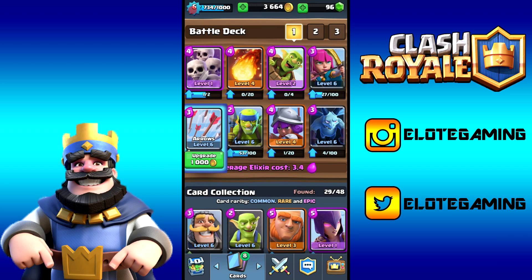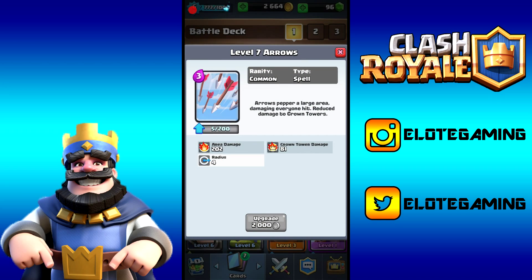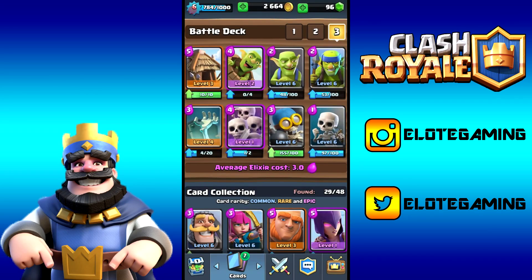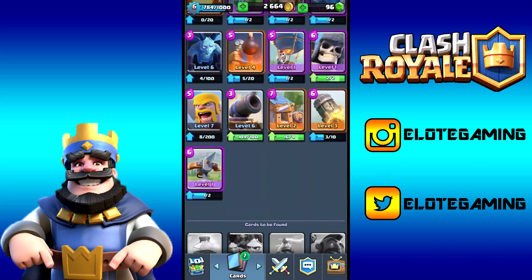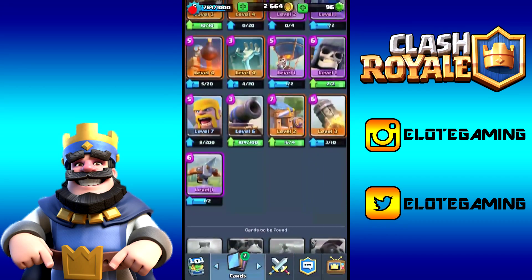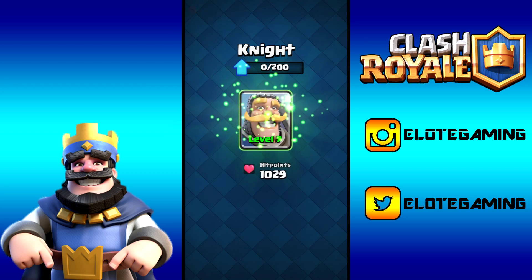Let's start upgrading. First, Arrows to level seven for 1,000 gold — that gives us 50 XP closer to level seven. It gives plus 18 area damage and plus 7 Crown Tower damage, bringing it to 81 and 202. We have seven cards total to upgrade which is the most I've had, so we'll also upgrade the Knight and Bomber.